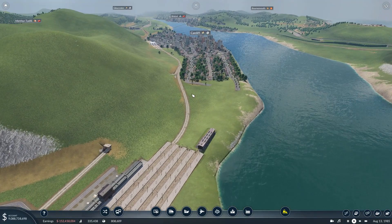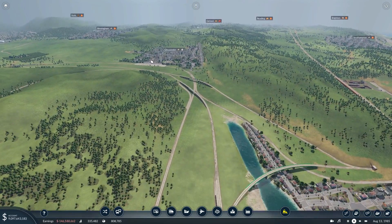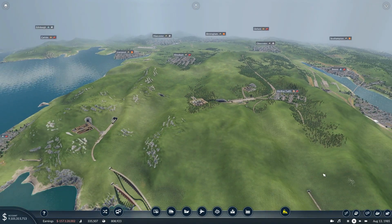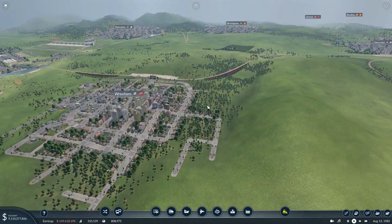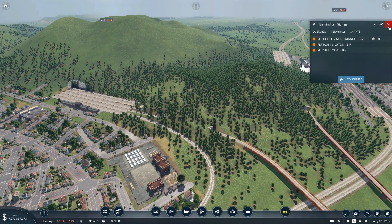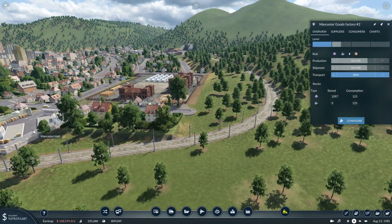We're gonna add more steel, so it's just gonna follow the same route — it's gonna be a longer route. We're gonna have to get tools made somewhere. I might actually make a tools factory here in Bristol, or somewhere near Bristol. Maybe one up in Wexford, and we can get steel delivered up there from somewhere. Maybe out through this valley. So we'll do that at some point, but right now we're gonna send more steel up to Birmingham and Manchester.